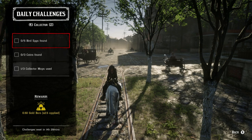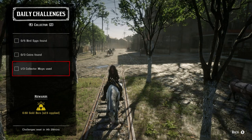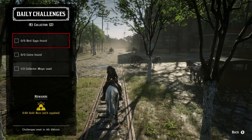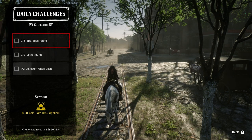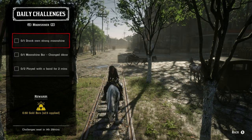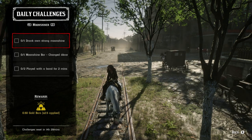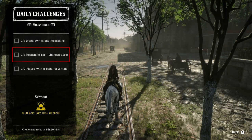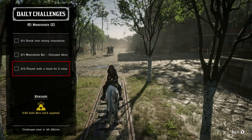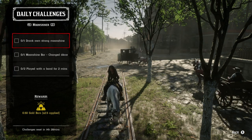For the Collector role: Bird Eggs are part of cycle 4, Coins are part of cycle 6, and you need to use three collector maps — I always start with one for some reason. Use the Bird Eggs maps, the Coins maps, and one random one and you'll find everything you need. For the Moonshiner role: drink your own strong moonshine at the bar, change the bar decor — you can change the entire thing for gold or just buy and change a painting for a bit of money — and play with the band two times for two minutes each. These moonshine daily challenges are incredibly easy.